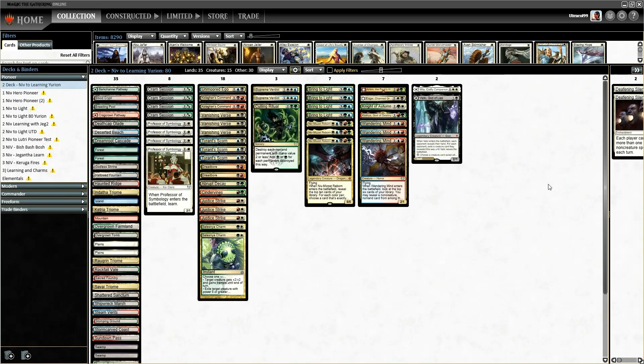Alright, welcome to the latest Pioneer League. We're going to run through with a Niv build. This is a Yorian deck, as you can tell from the companion card, running the Learn package. It's going to be a bit more learn-intensive because we're going to run Professor of Symbology as our learn creature.